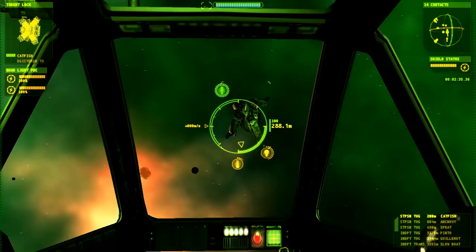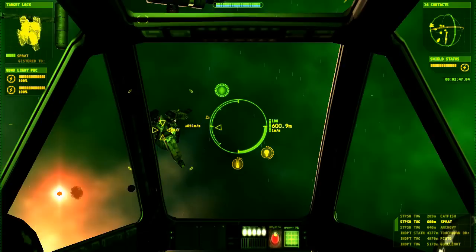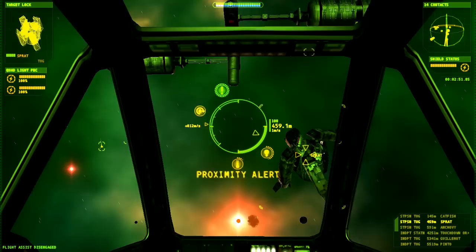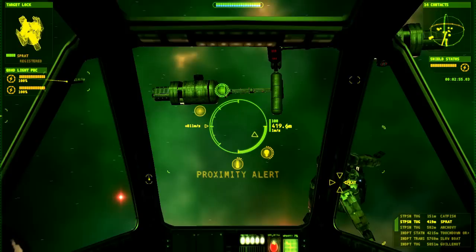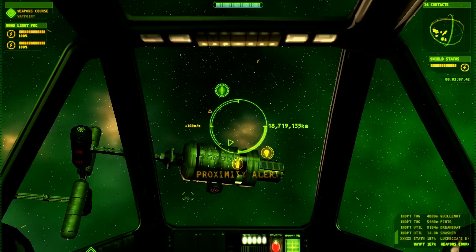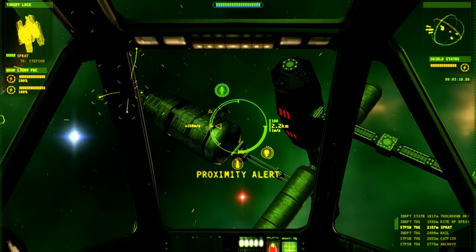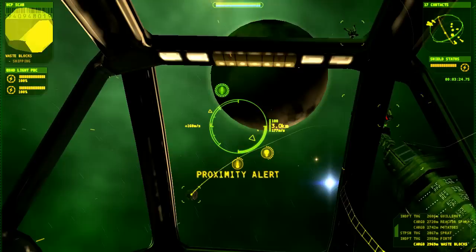Hey, what's this? It's the Sprat. It's a tug — boring utility ship. We can kind of fight, but not really. We can probably fight better than I can. Let's just fly around a little bit. We don't have any more waypoints to fly to. I'm gonna dock at the station. Where's the station? Let's dock.